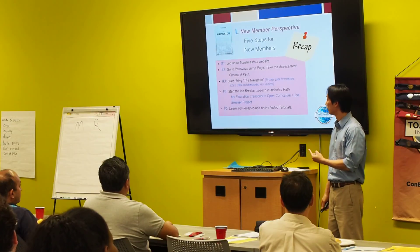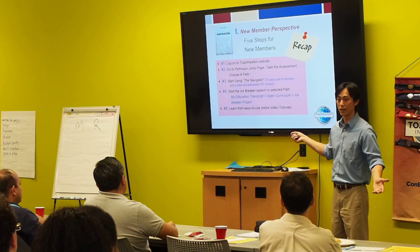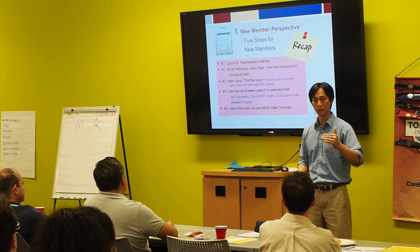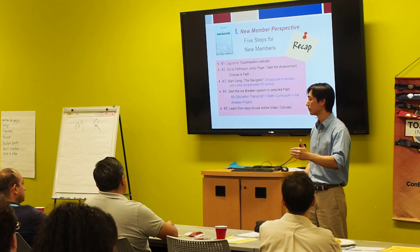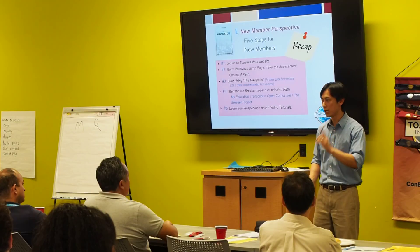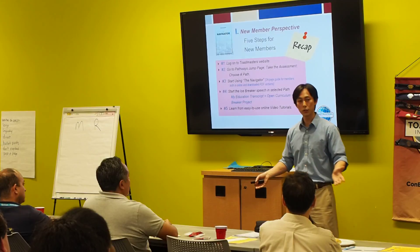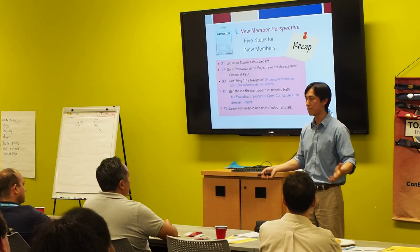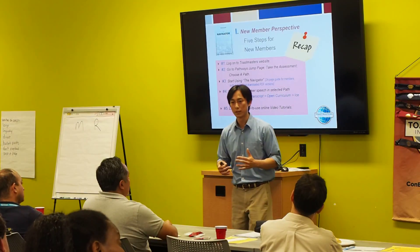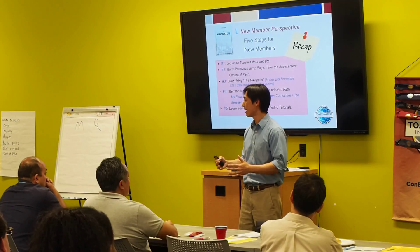So to recap, these are the five points — you can read them on your own, you have your slides. But really, we want to get our members on Pathways and starting a path. There's one important reason: they're on a path in Pathways. There's a feature called feedback and badges. There's a lot of interactivity that occurs with Basecamp, and you're not going to have that if you're not on Pathways.